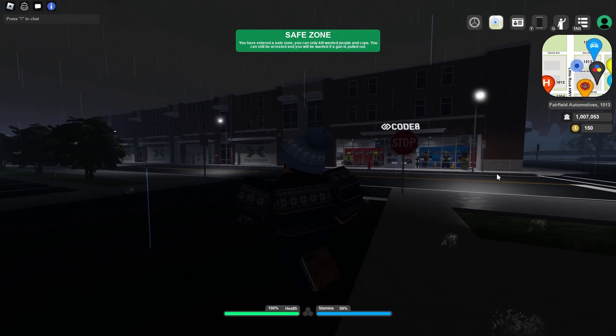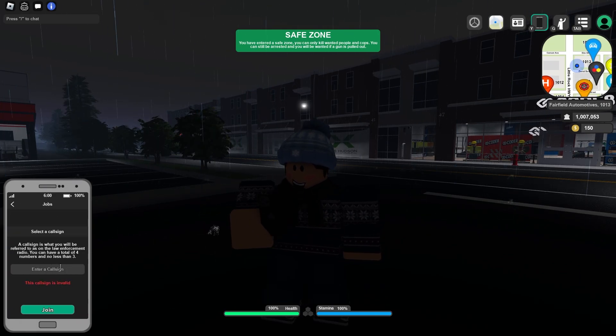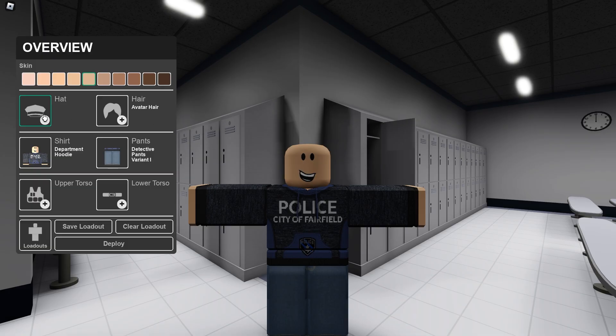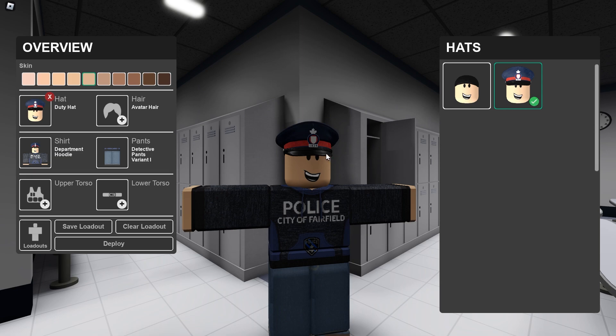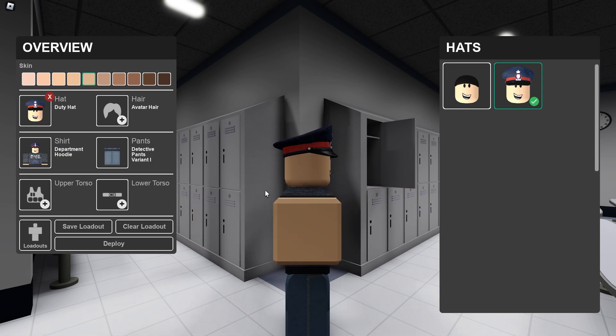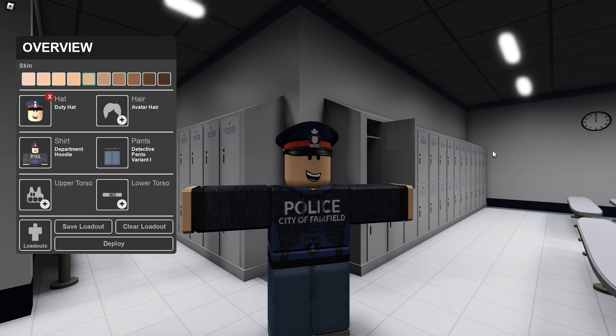Alright, we're in the pouring rain in the server, so let's go ahead and first join FPD because there are a lot of changes to this team. We have a new FPD duty hat here — you can see the very nice detail on this — and we also have new uniforms, so let's go ahead and open this up.